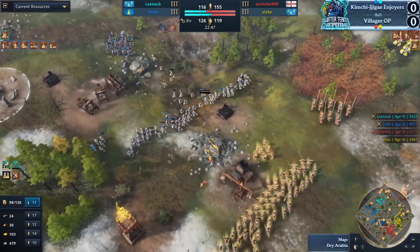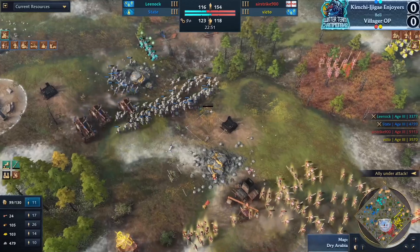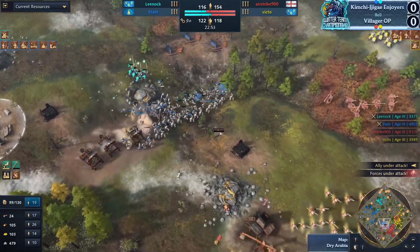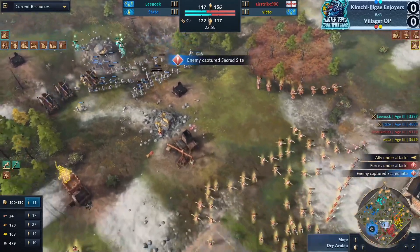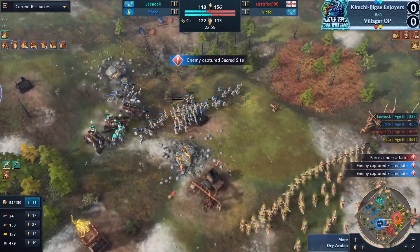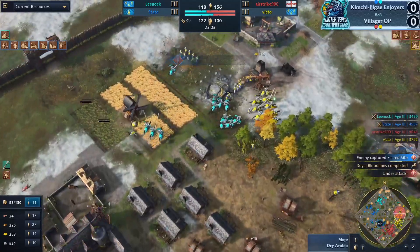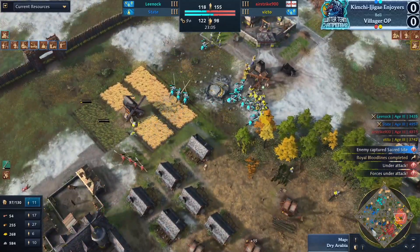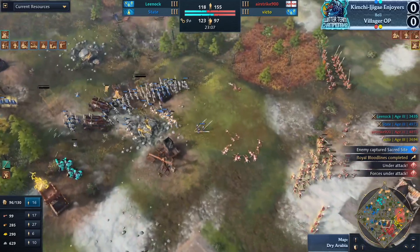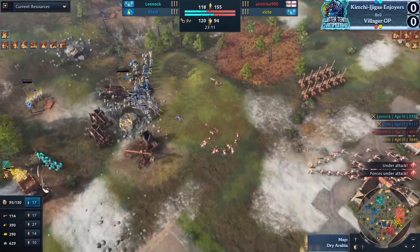These raids are just going to keep running around in circles forever — this is the fight that's going to matter. If the longbow mass goes down, Leanoc can then raid Airstrike as well. The knights for Victo are looming just to the north of State's position. The mangonels are firing off toward the longbow mass — we didn't get to see the money shot, but you can see it was quite expensive for Airstrike 900.